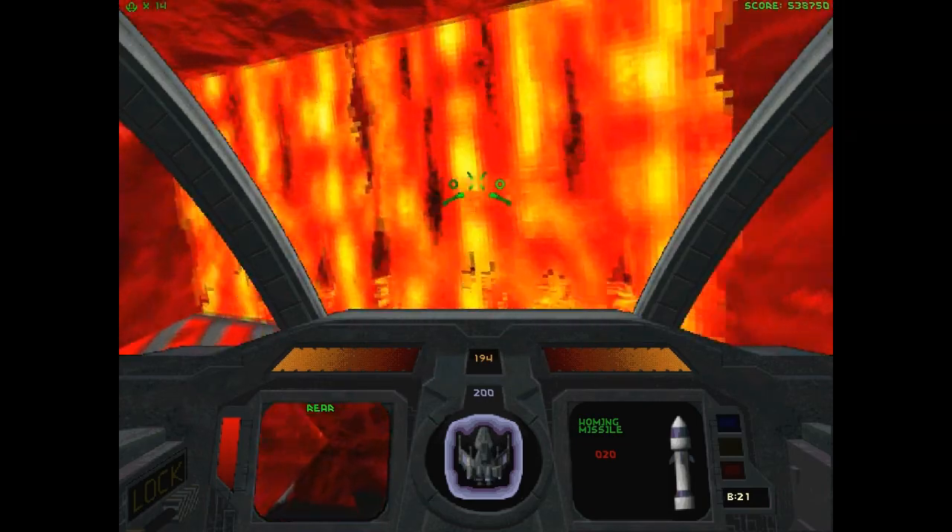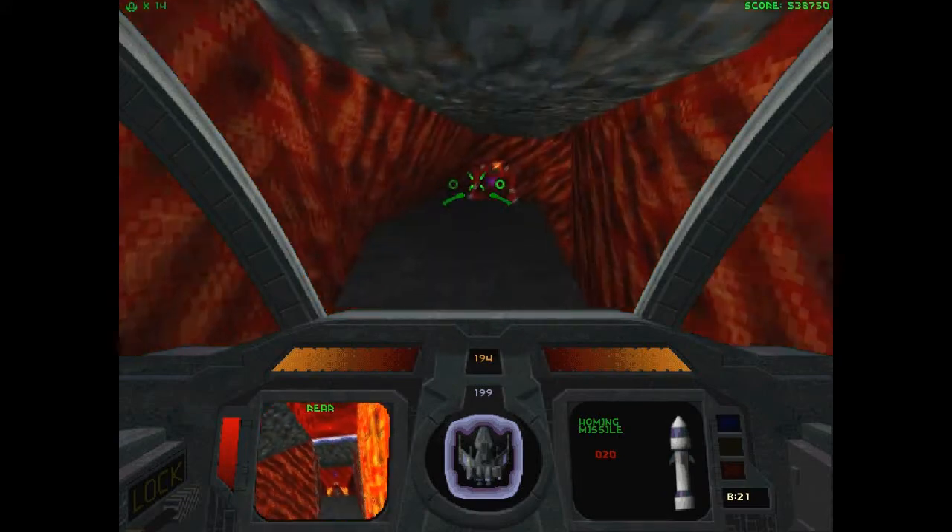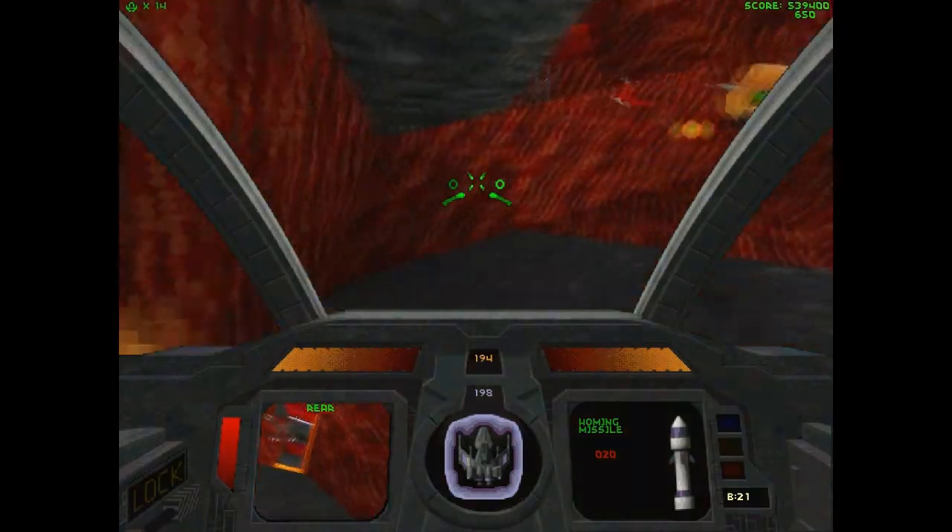Number one: when you go through lava falls, it will damage your shields by one point, so be sure not to just dawdle through them. That's the Turn Racer.